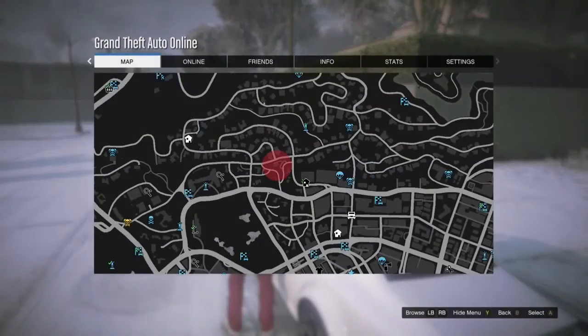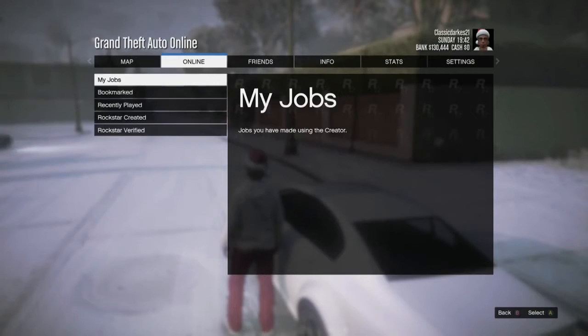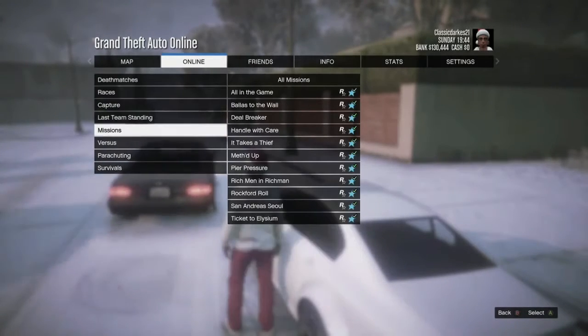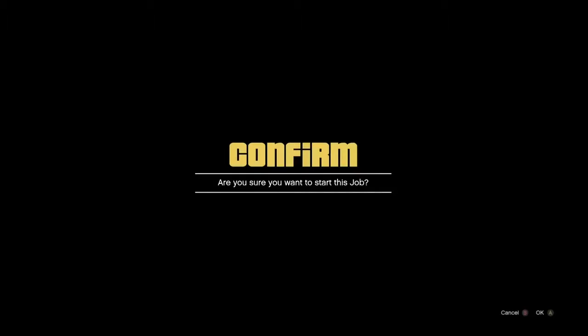Quick money glitch for y'all. Go to GTA Online, go to Jobs, host a job. Go to Rockstar Created, go to Missions, and go to the mission Rock for the Road.